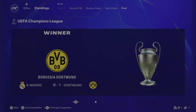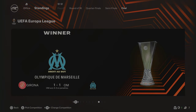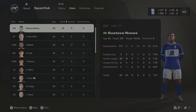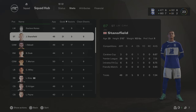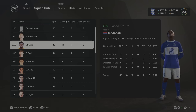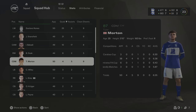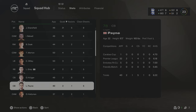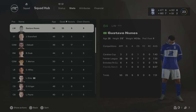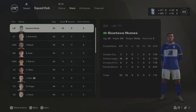Dortmund beat Real Madrid 1-0 in the Champions League final. Marseille won the Europa League 4-3 on penalties against Girona. Sevilla won 4-3 against Hoffenheim in the Conference League final. Season 8 stats: Gustavo Nunez got 25 goals from left wing - absolutely insane. Stansfield is up to 87 overall with 21 goals and 5 assists. Babadie the new signing is already 85 rated with 10 goals and 17 assists - what a signing. Ben Doak had 6 goals and 2 assists. Morton is now up to 87 overall. We've won the FA Cup and finished in the top 3 - Champions League football next season!